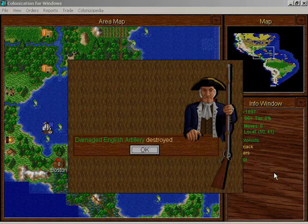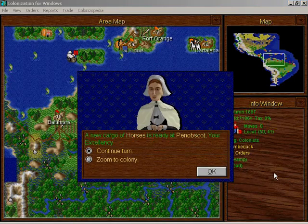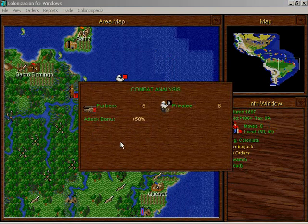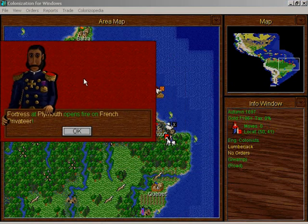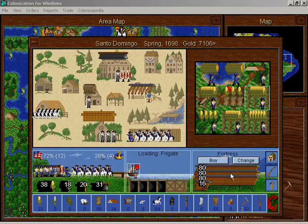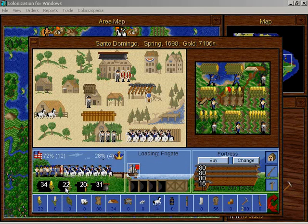Oh, my artillery! A French privateer is in front of our fortress for some reason, and there's another French privateer. Maybe they were landing an attack force or something. It's a pretty bad idea though. This guy can get horses now. Santo Domingo has a surplus of 22 tons of food per season — that's huge!